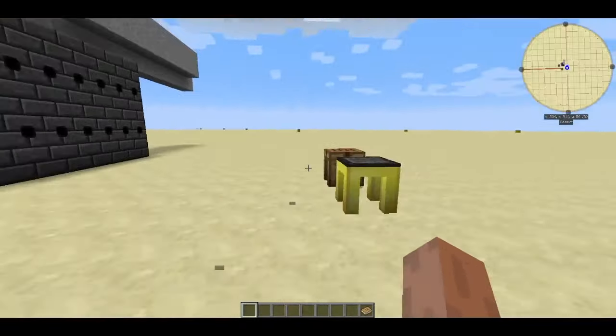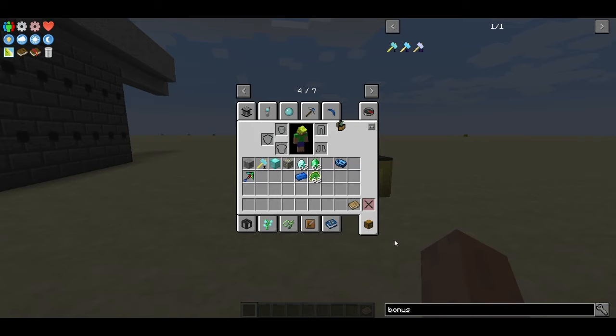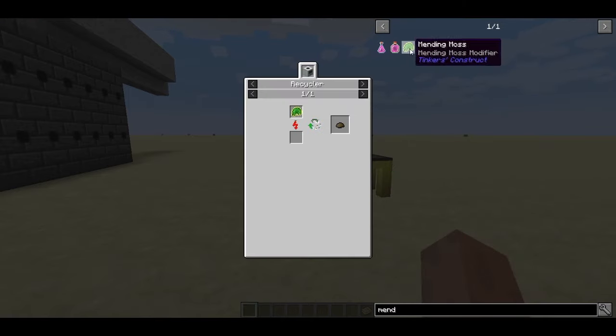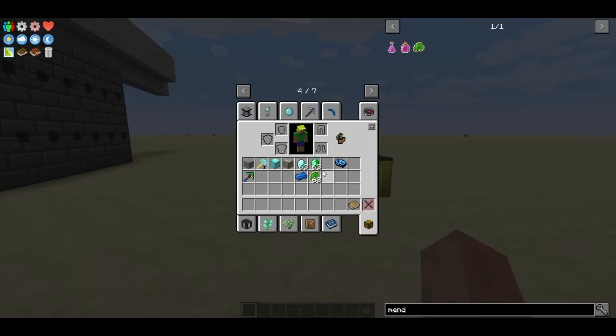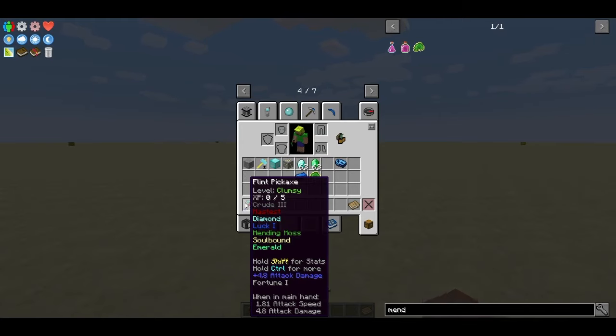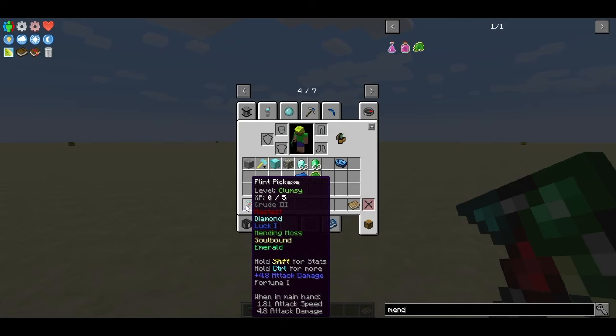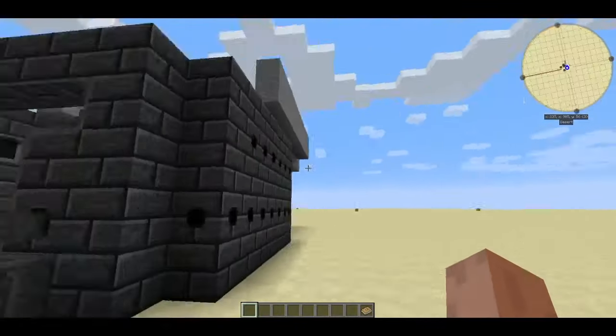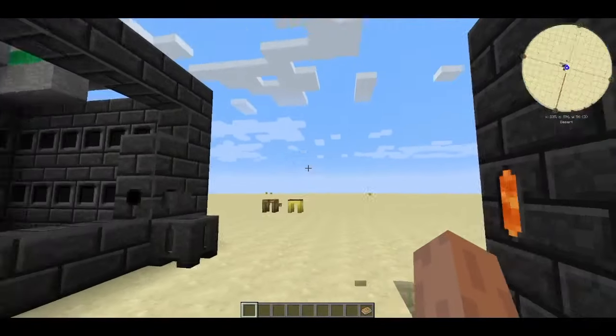To summarize all modifiers: Mending Moss adds mending — it's a dungeon drop, or you can use a Ball of Moss for the same effect. Emerald increases durability by about 50 on base stats. Diamond adds around 500 durability and upgrades mining level. Lapis gives Luck (like Fortune). Redstone adds Haste/speed. Soulbound means only you can use and pick up the tool.